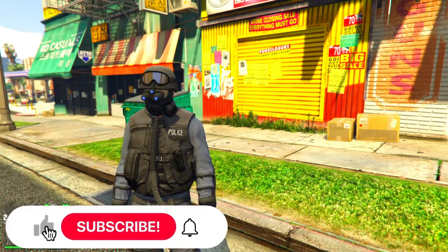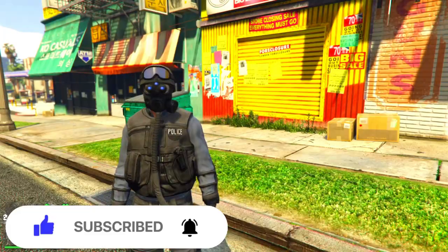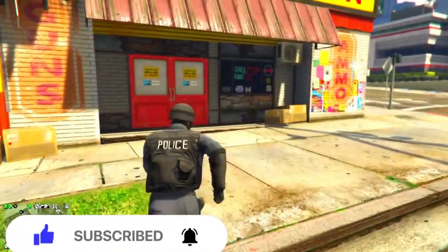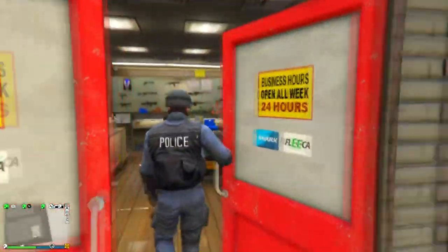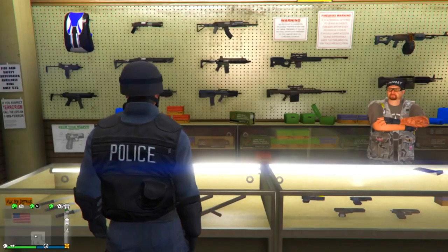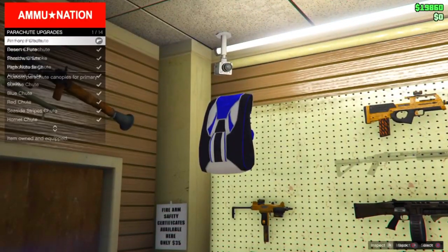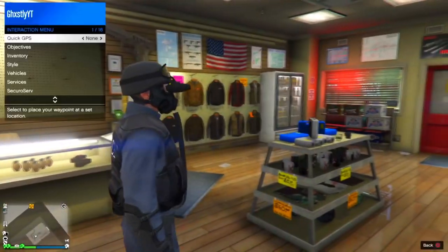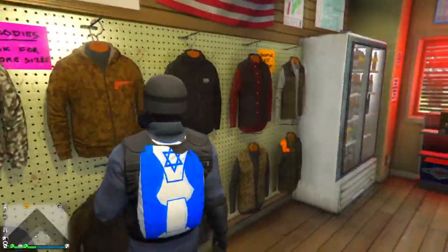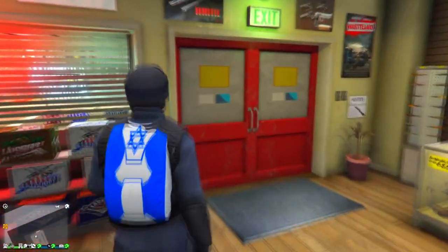Welcome back to another video. In today's GTA video I will be showcasing how to transfer the duffel bag onto any other outfit. For today's video you will need an air vehicle as well as an outfit that has the duffel bag. To start this transfer glitch you want to wear the outfit you want the duffel bag transferred over to, then head over to Ammunation and purchase a parachute if you don't have one already. Once you have purchased the parachute, open your interaction menu, head over to Style, then Parachute, and equip your parachute.